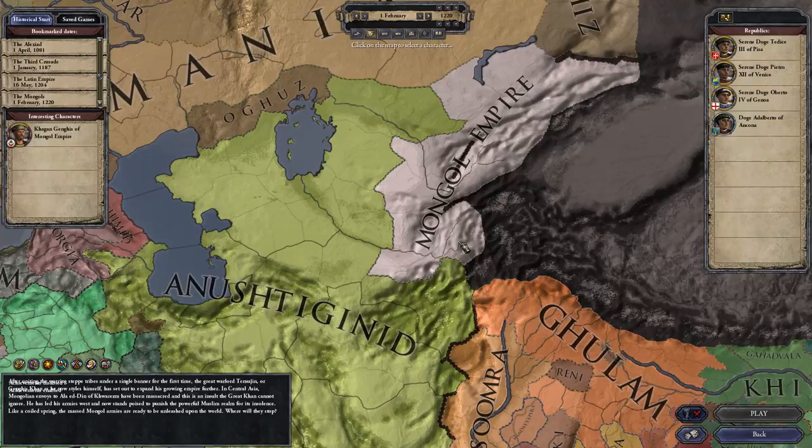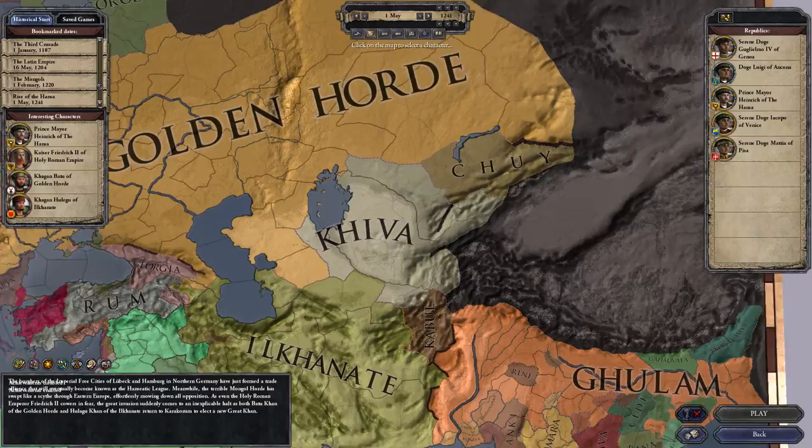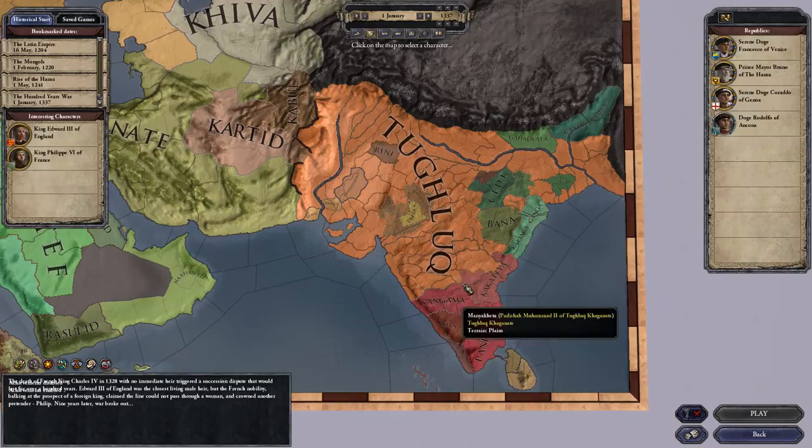There's the Mongol Empire right there. Not sure if they changed the start date on that one or not. The rise of the Hansa - that has become the Golden Horde at that point. And this is the final point of the historical starts.